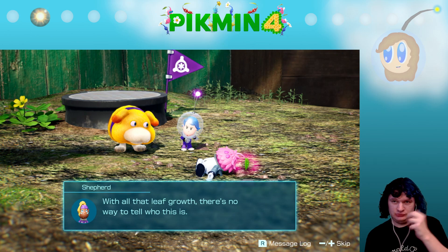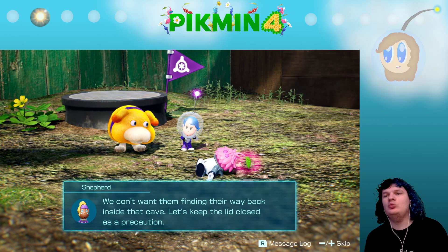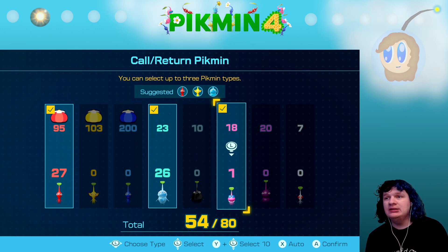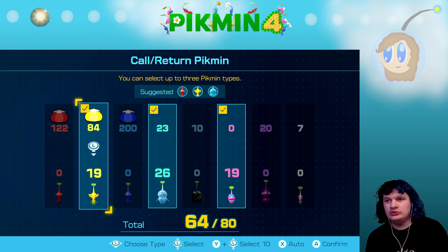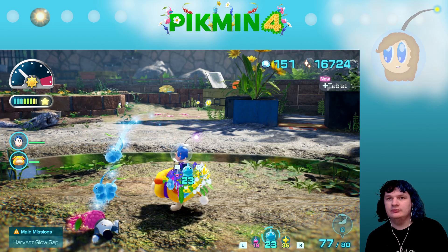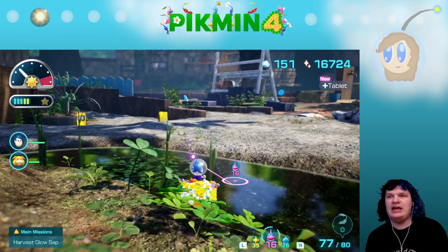With all that leaf growth there's no way to tell who this is. Yeah, we know — Shepherd, where have you been? Girl, genuinely where have you been the last few episodes, this entire journey? You're just not paying attention or something. All right, well anyway, I think for the rest I'll just grab yellow because it doesn't seem like we're going to need to worry about fighting — but we are going to need to worry about getting very specific things.